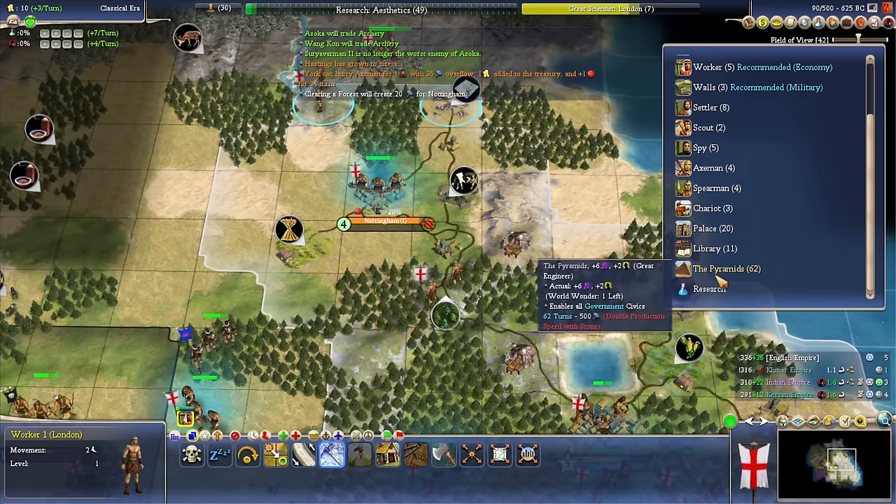Axemen done. Pyramids — we did want to go into a specialist economy, and that would be one way to do it.